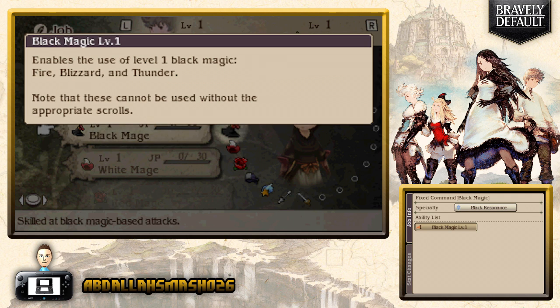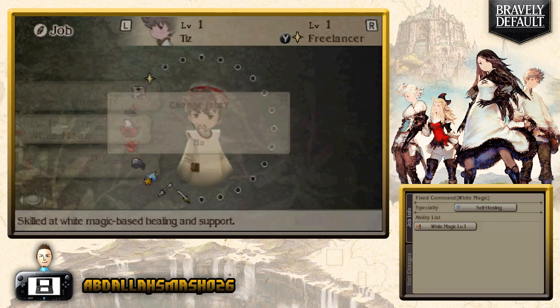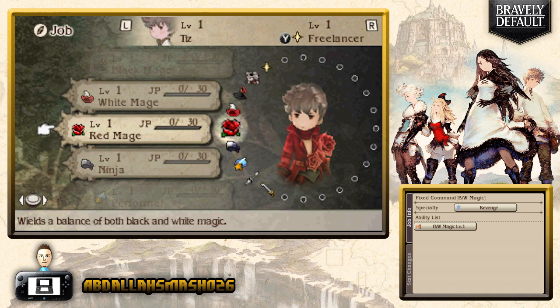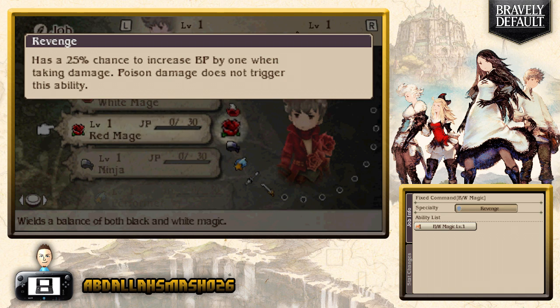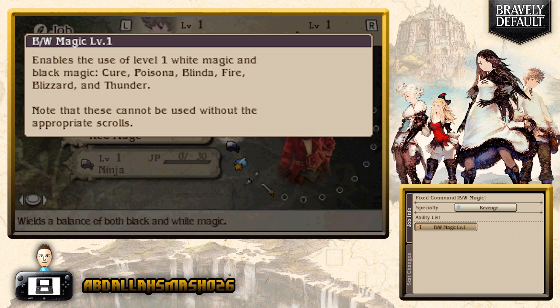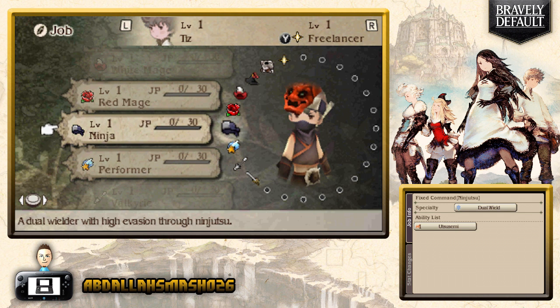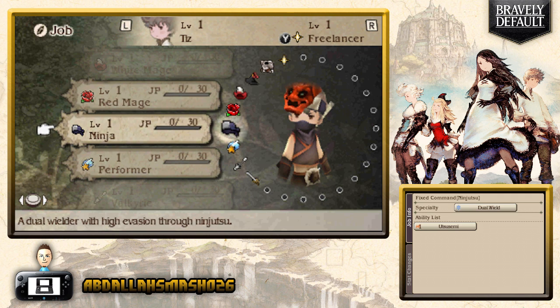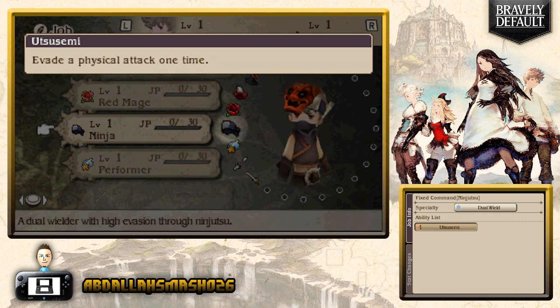With Black Mage you do 10%, 15%, 20% more damage based on how many Black Mages are on your team. White Mage's specialty lets you recover from any status effect at the end of battle. Red Mage has a 25% chance of increasing BP when taking damage, and can use both black and white magic. Ninja is pretty cool — you can dual wield, and instead of doing only 50% of the weapon's physical attack per hand, with Ninja it does 100%.